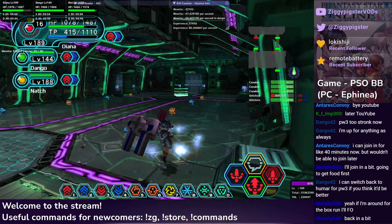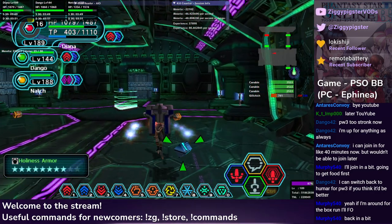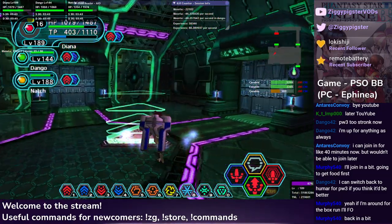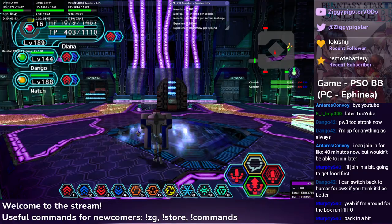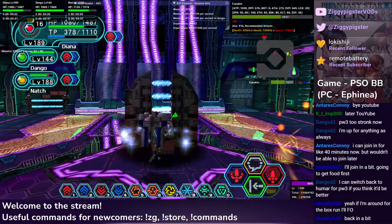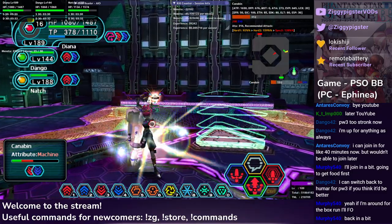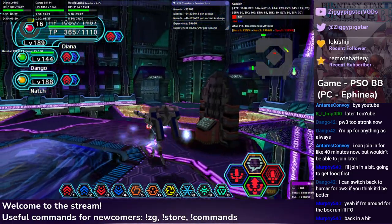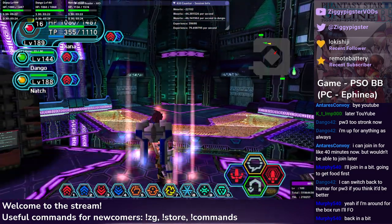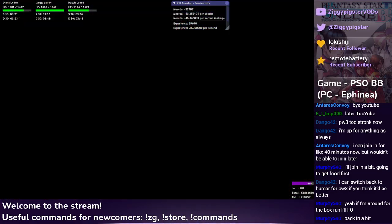There are a couple crates in here, so if you see anything, grab it. I kind of opened a shortcut there — I think I'm going to take this. Now I'm in the middle of the room just constantly getting hit by slow traps. How annoying. I believe if the team telepipes me we should be good. So I just have to be where the team is — it doesn't make sense to walk back. I'm just going to take a telepipe.